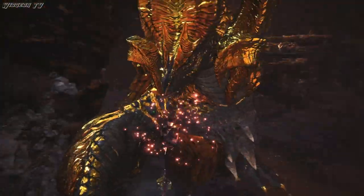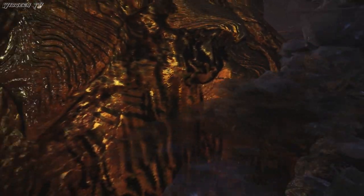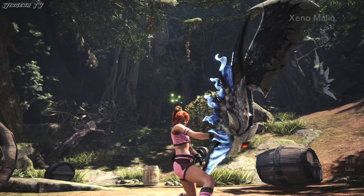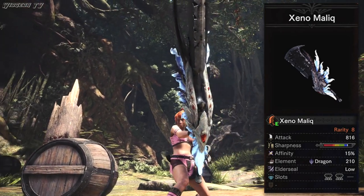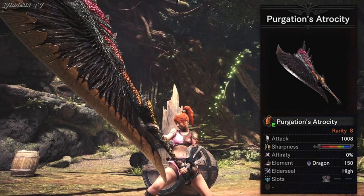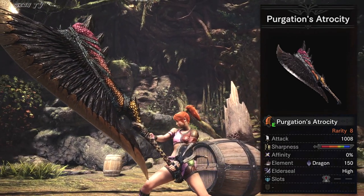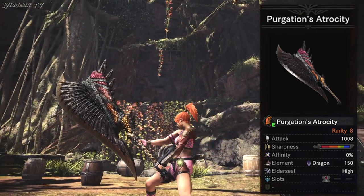So I decided to test this on 3 different weapons, and since I personally main the Greatsword, I decided to test all of this on Greatswords. First we have the Xeno Malik - I picked this Greatsword because it has a low base attack and a high base affinity. Next up we have the Purgation's Atrocity. I picked this one because it has a high base attack but also has 0% Affinity, so this will be kind of a baseline.